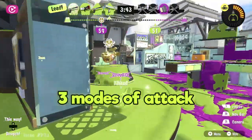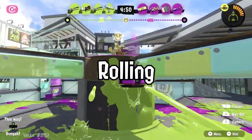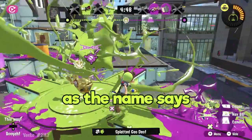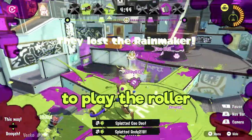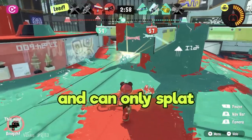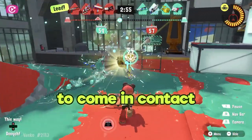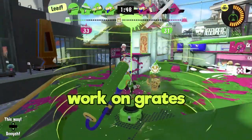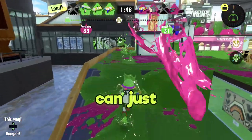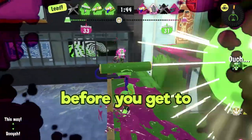The Roller has three modes of attack. Each mode is a tip. Number one: Rolling. You can do as the name says and roll, which is the most fun but also least efficient way to play the Roller. Rolling is slower than swimming and you can only splat enemies that are unfortunate enough to come in contact with your Roller while on the ground. The sad part is that this doesn't work on grades, and most players can just jump right over your Roller before you get to splat them.